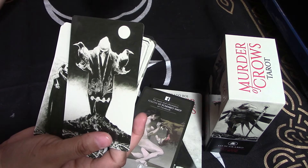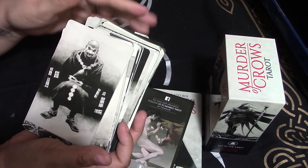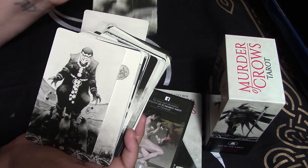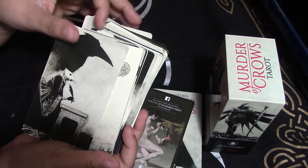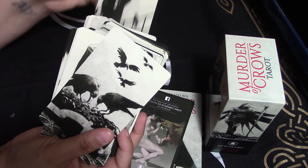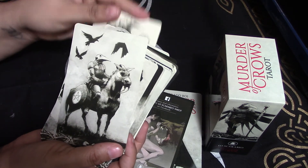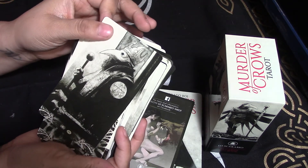Pentacles. The two. The three. The four — goodly, this is a creepy deck. The five. Six. Seven. Eight. Nine. Ten. This is the Page. Knight. Queen. King.